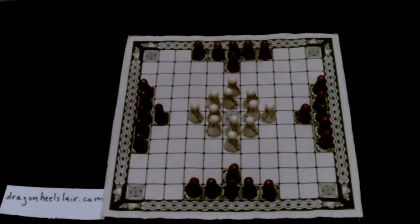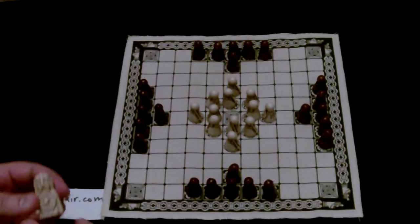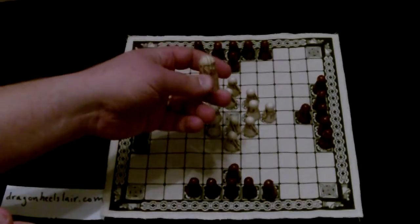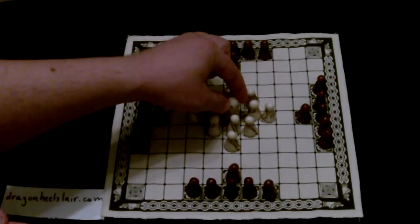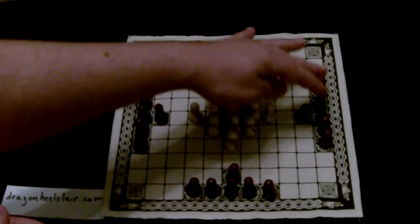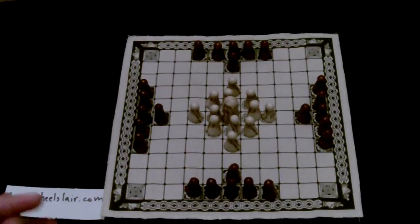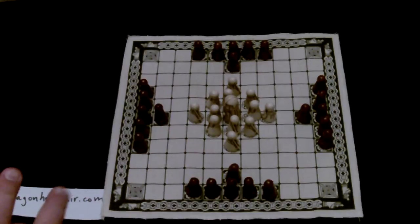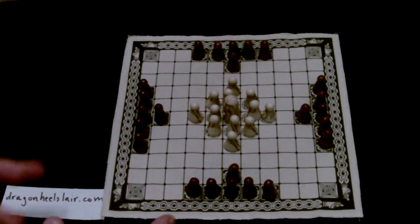It doesn't have to be the first couple moves of the game, but if you're eight or nine moves in and he's still on the throne, it's not going to look too good. The perimeter is going to be developed very quickly by black within eight to twelve moves, and the longer the king waits to attack the side, the more trouble you're going to be in. Once the perimeter is secured, the game is virtually impossible to win.